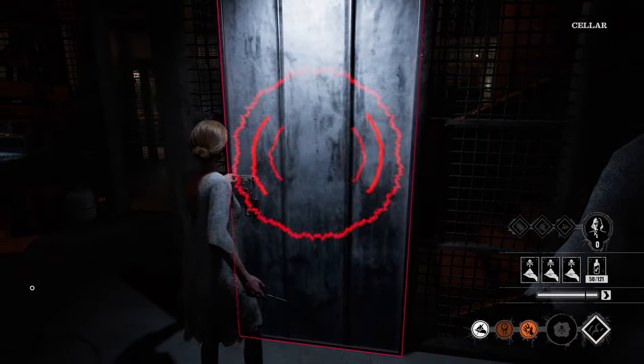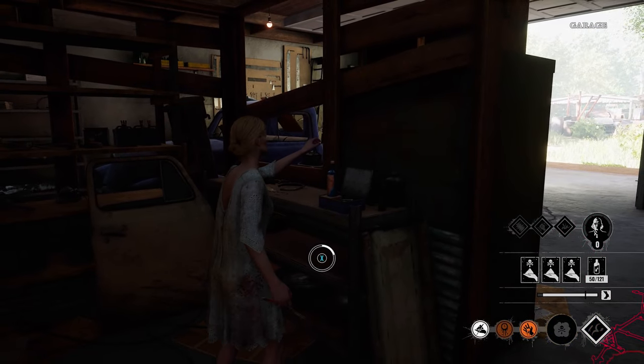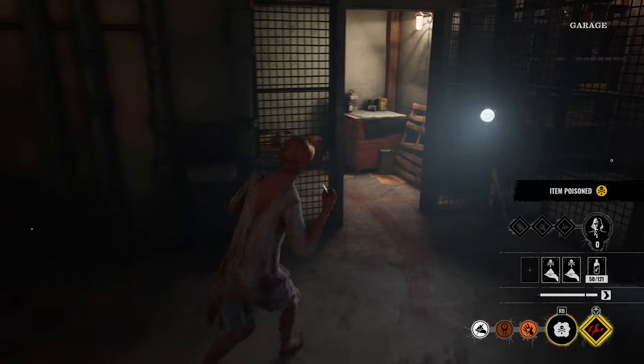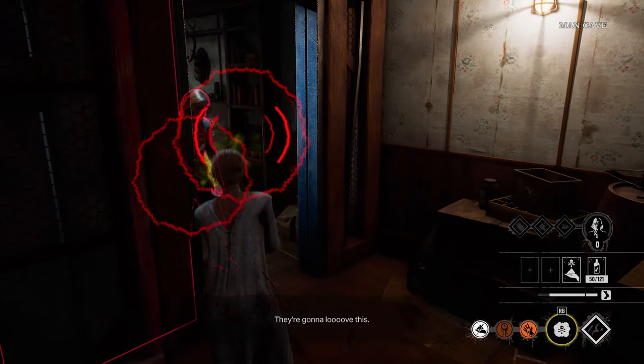Grandad perks are pretty mid. Another big one — there we go. Big health potion. Oh, that is perfect. We're waiting to poison on this.